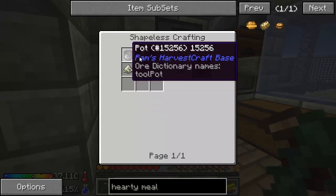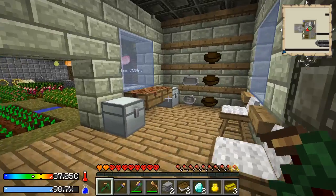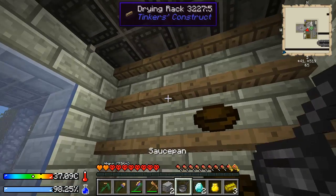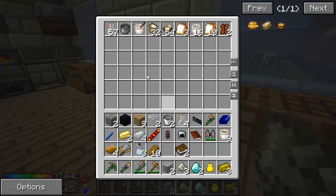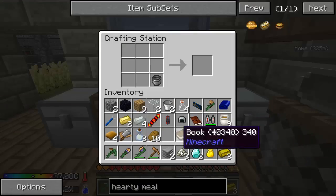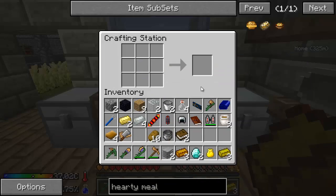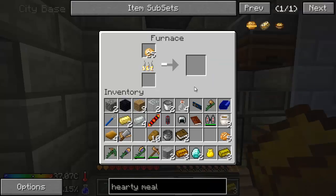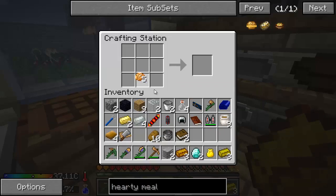And then some cheese. Cheese is salt, soy milk, and a pot. Let's make some cheese while we're at it. We're going to need some more salt and our pot. There's some cheese. I would need three more soy milk to make these really good potatoes. So let's butter our potatoes.